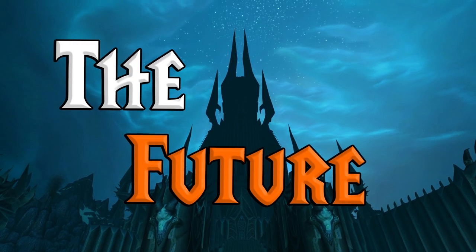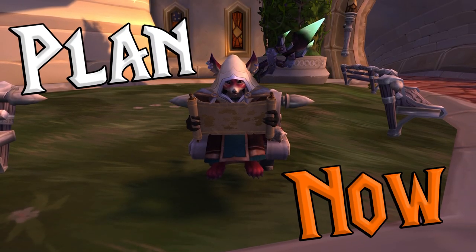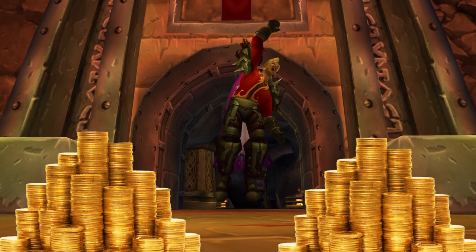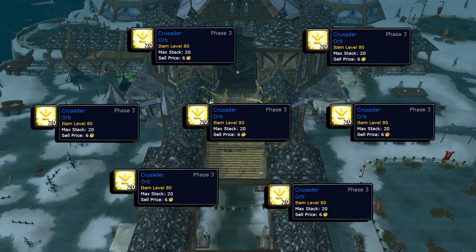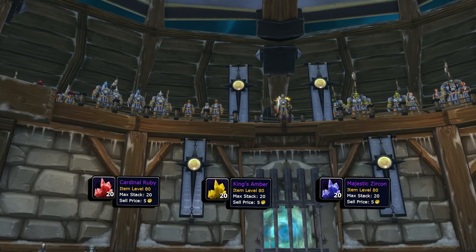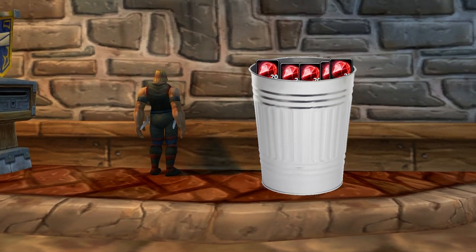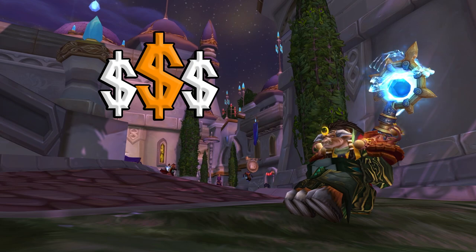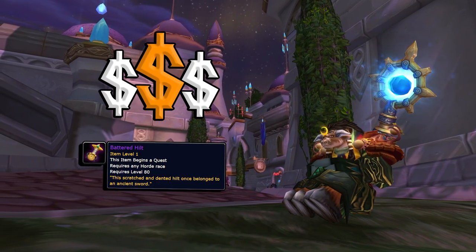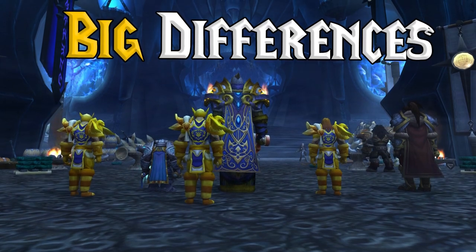If you plan to faction transfer later on when race changes get added, you should plan your strategy right now. Saving up a huge stack of gold for Crusader Orbs to transfer them to a less populated faction is printing money. In TOC, the new epic gems will replace Scarlet Rubies as one of the best cross-faction flips. Stocking up on Emblems of Heroism and Titanium Ore is a great idea, and battered hilt prices will vary by thousands per server when they're added.